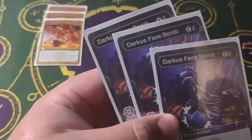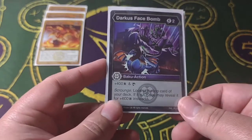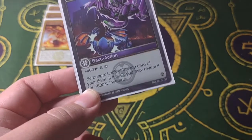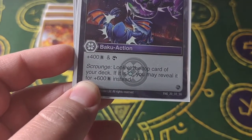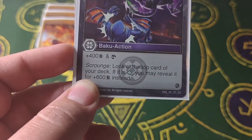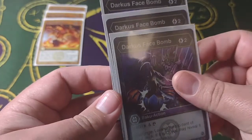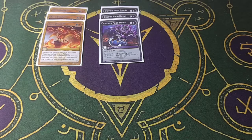Next one I have is Darkest Face Bomb. It's plus 400B and then you get to scan — you look at the top card of your deck and can decide to leave it there or put it at the bottom. Then there's the effect my deck goes around, called Scrounge. I look at the top card of my deck, and if it's a Ventus card I can reveal it for plus 600B instead of 400B. I have another card yet to be revealed that will get that bonus even higher.